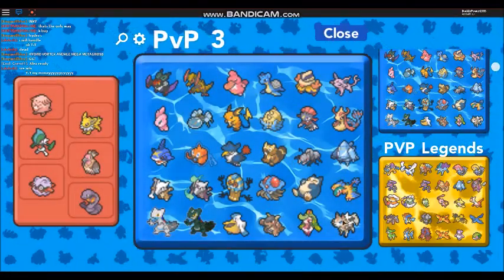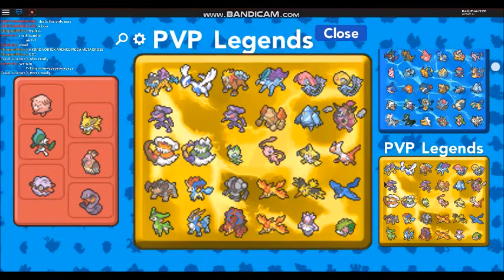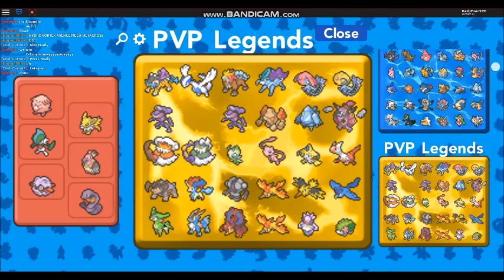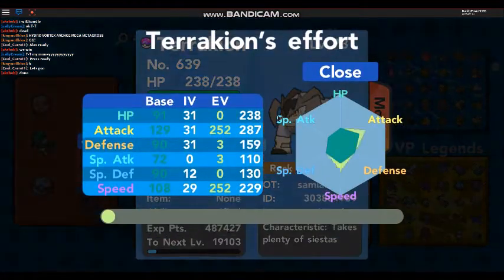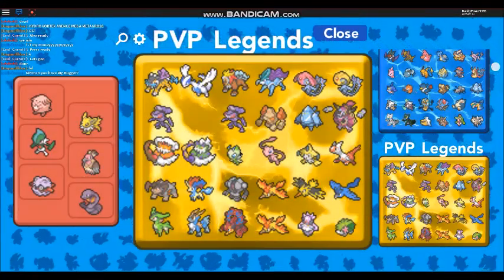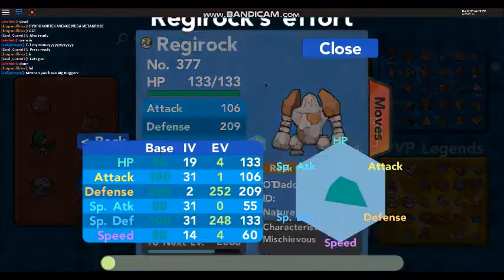Togekiss, Kangaskhan, Phione, two Christmas Sceptiles - all my legendary PVPs. These are all trained and pretty good as well.